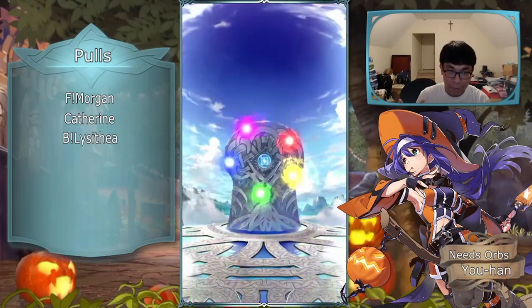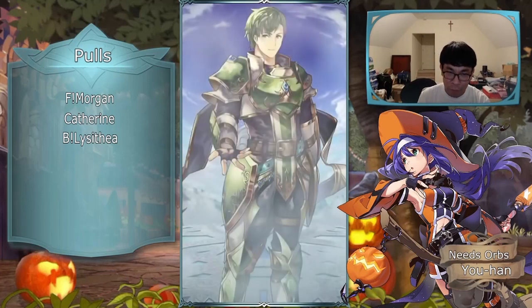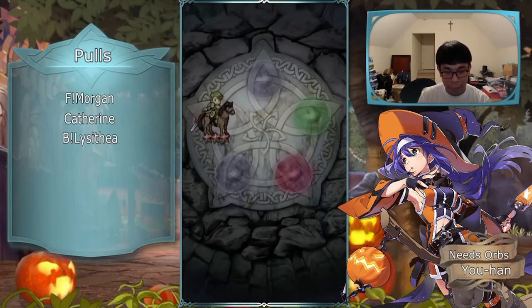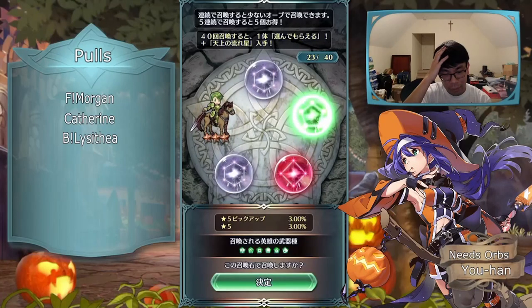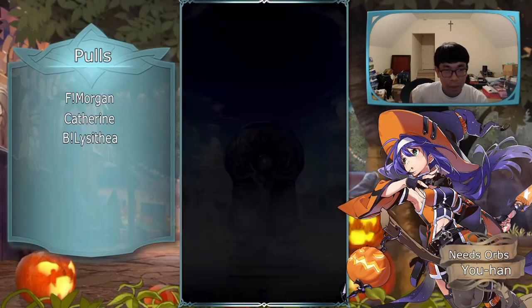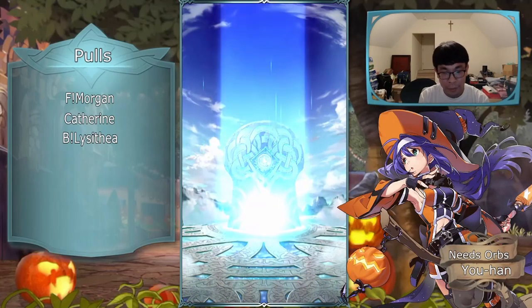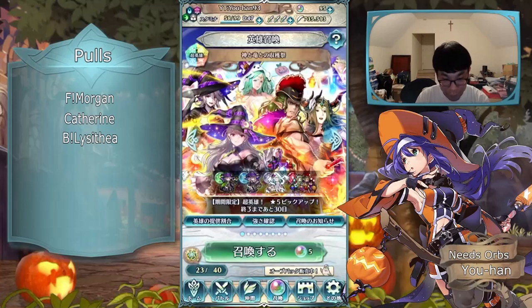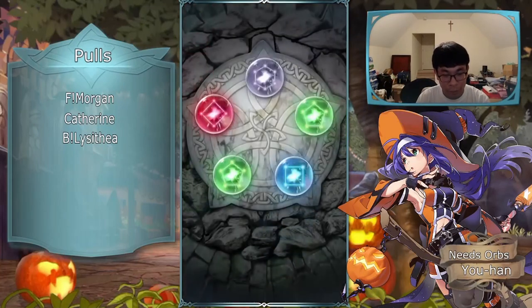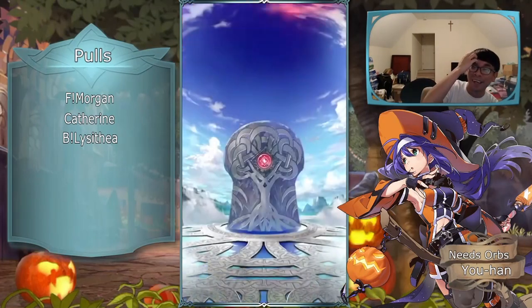I was going to do a Leth and Lyre gale force comp in AR until New Year's Leth gets her refine in probably about half a year. I'll see what that brings and then if it works out, I'll pair up both New Year's cats together and switch OG Leth's build to a super nuking dragon bang build that PM1 posted. I was pretty interested in that because I have some Sword Sparrow fodder as well.